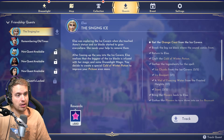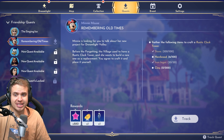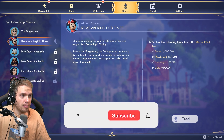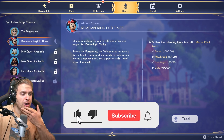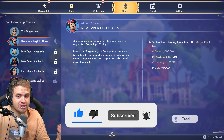Hello guys, welcome to Disney Dreamlight Valley. Today we're going to be finishing the quest Remembering Old Times. This is the final quest for Minnie Mouse, and it's probably the most resource-intensive quest in the entire game.